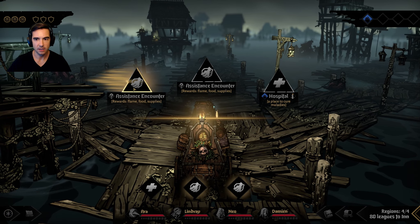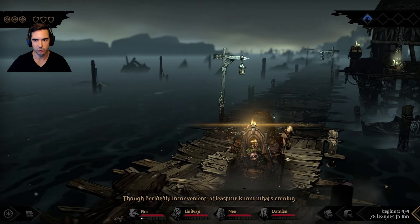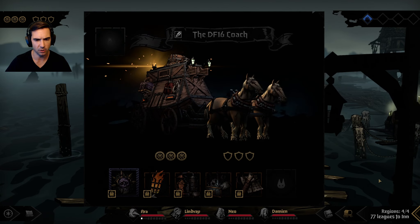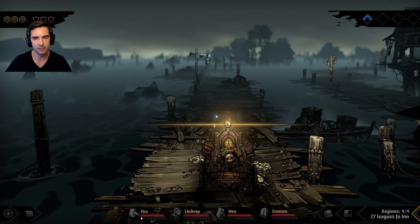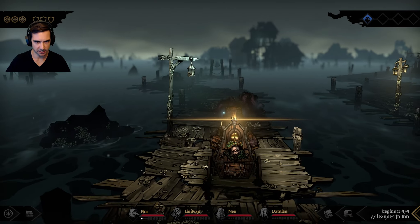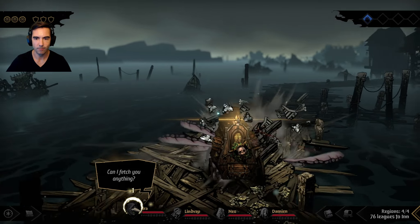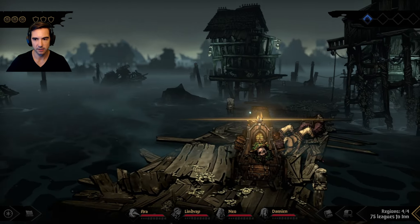There's an assistance encounter, so let's do it - I'm going to try to take on this boss. I think we'll be able to do it. I didn't get the almanac this time - it would've given me plus 15% damage. I had the almanac for almost every single region except this one, three different almanacs, but threw them all away once we were done.